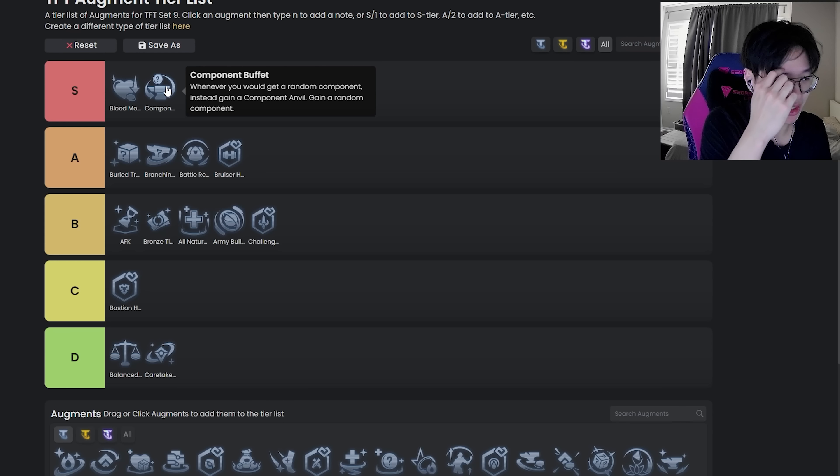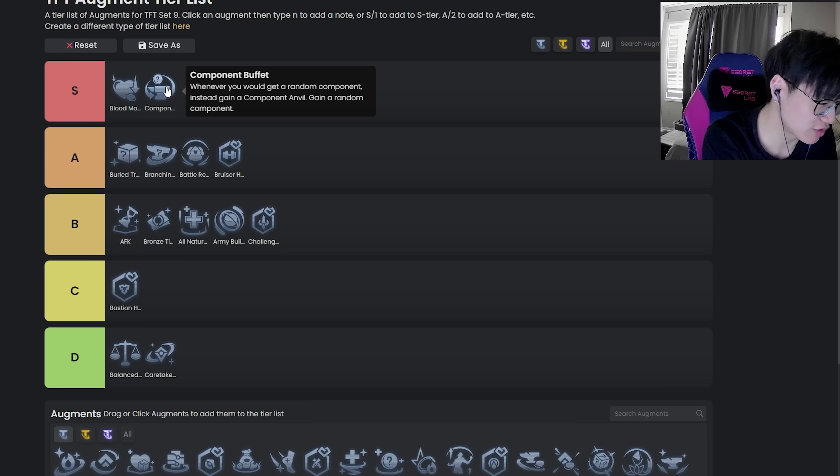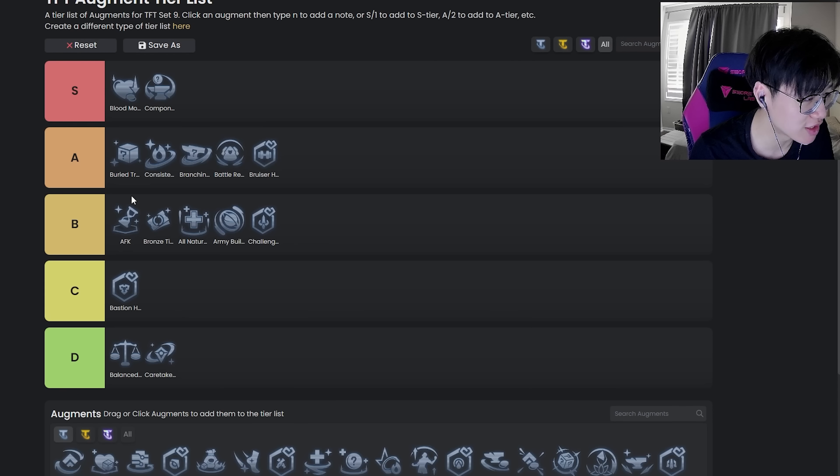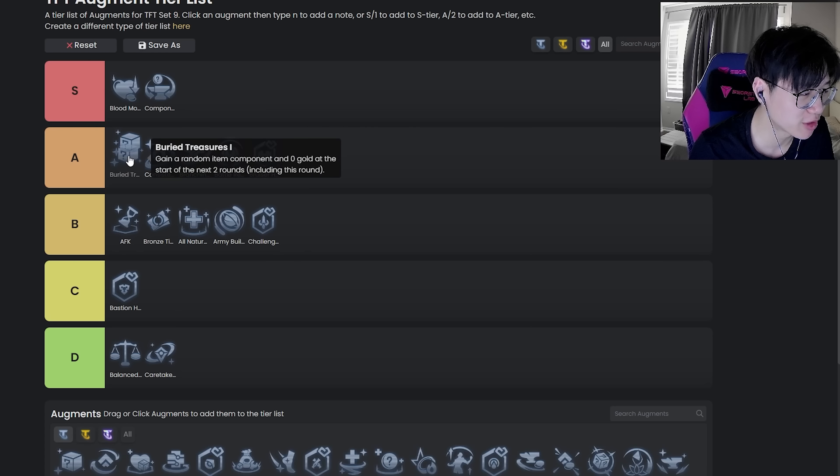Component Buffet is probably low S tier. It gives you a component and pretty much fixes your items throughout the game. It's really flexible because it's not making you hard force a comp — it lets you play towards whatever direction your units are giving you. Say it's Deadeyes, you just get a bunch of swords with this. If you need defensive components because you've already solved your offensive components, this augment is really strong. I'd say probably middle of S tier.